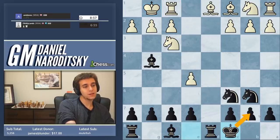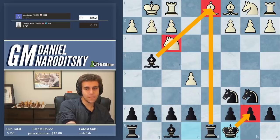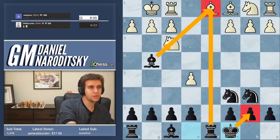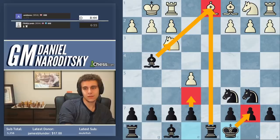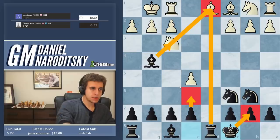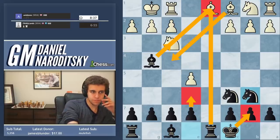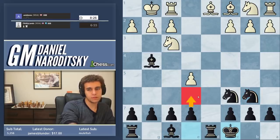Now we are threatening to take on f3 — we probably will, given the opportunity — but we could also consider continuing the pressure with e6. He's probably going to go bishop f4. If he goes bishop f4, then we play e6, just developing. He recognizes the issue, I think. Knight d2 — yeah, that's sort of panic.